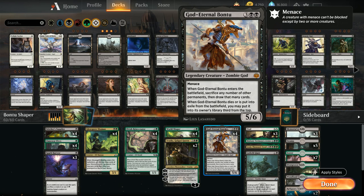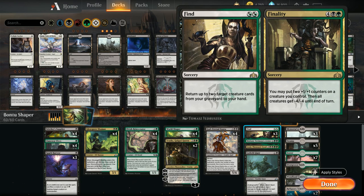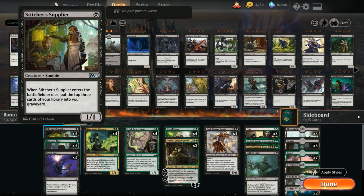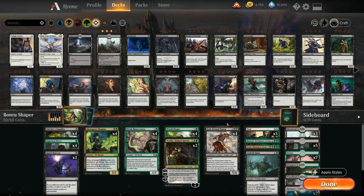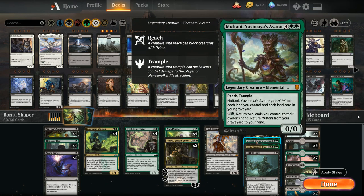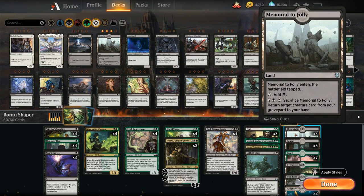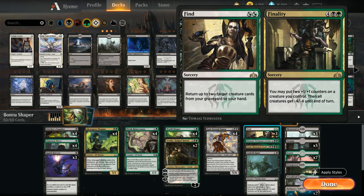We've got quite a few curve-toppers since we're ramping a lot. 3 copies of Find//Finality: Find can return creatures from the graveyard back to hand to assemble the Bontu/World Shaper combo, since we're milling ourselves quite a bit with Supplier, Shaman, and World Shaper. All the curve-toppers are creatures so we can return them with Find or Memorial. Finality can also be a sweeper against go-wide aggro decks.